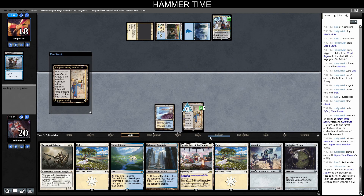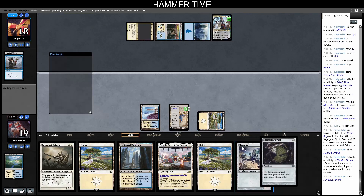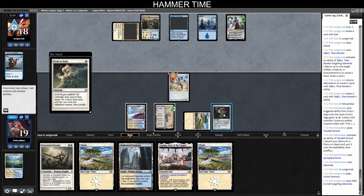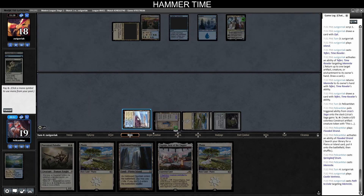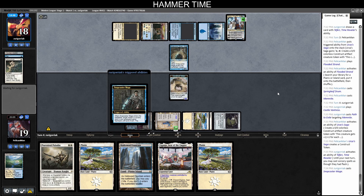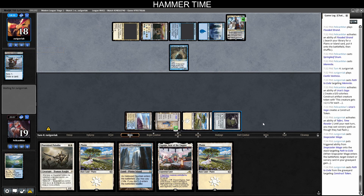Opponent has Castle Vantress. They path our Memnite — let's float a mana and let that resolve. Not sure why they're Pathing here. We make a Construct. They attack the Teferi — okay. Snapcaster for Path is pretty good, punishes us for getting the last Plains out. We make a Construct before the Saga goes away. We want to get Needle and name Teferi — probably pretty good. We play Esper Sentinel, then Puresteel while they're tapped out, and pass.